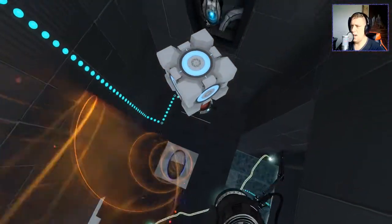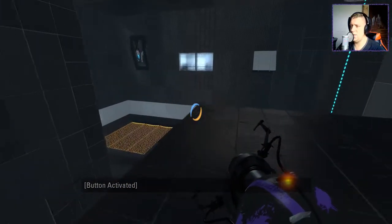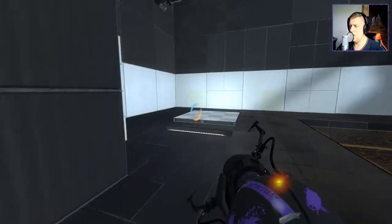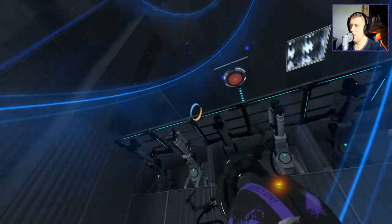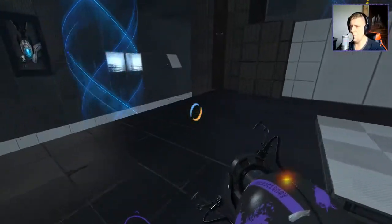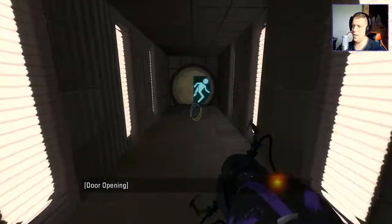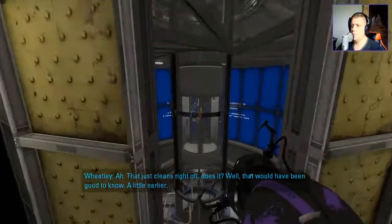We didn't need to use the bounce gel. I think the idea is — given that it's based around Demon Swashbuckle's map — you're meant to use the blue gel over here to kind of bounce across to the other side, to where the funnel is. But the blue gel is not needed. That just cleans right off — well, that would have been good to know a little earlier.